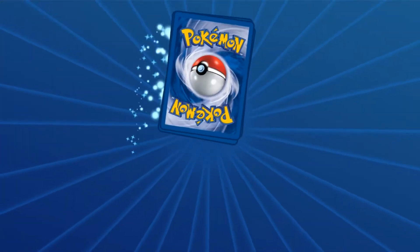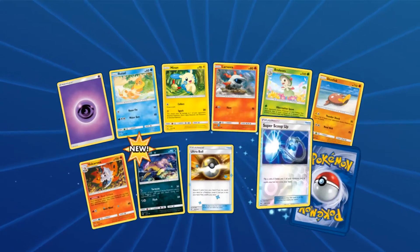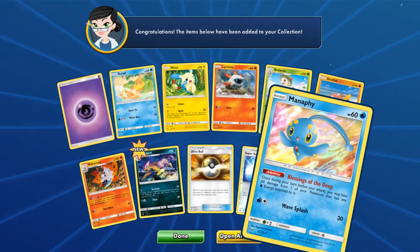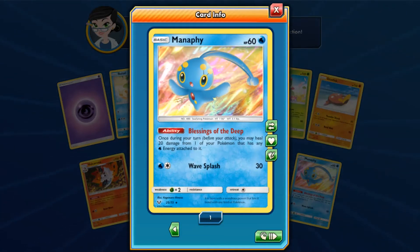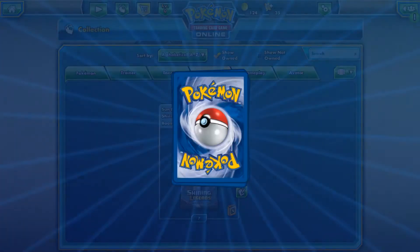We got a Latios Hollow. I'm really interested to see if that card is even obtainable. We got a Manify Hollow here. Blessings of the Deep — before your attack, you might heal 20 damage from one of your Pokemon that has any water energy attached to it. Oh, that's pretty cool. I like healing Pokemon.